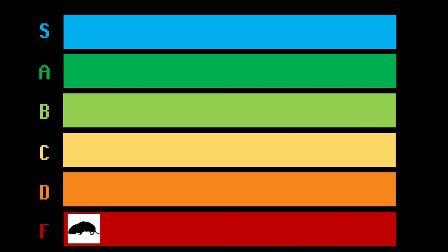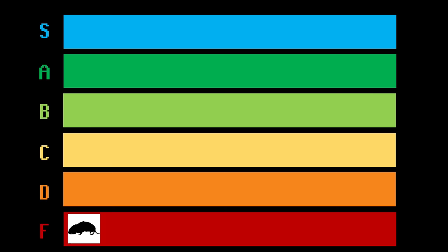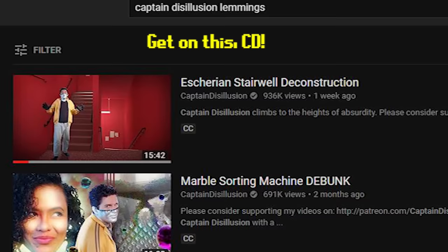Bottom of the tier list is the Lemming, but not for the reason you might think. It's a common misconception that Lemmings have such a low intelligence stat that the only thing they're good at is getting a big group together, jumping off the stage, and uninstalling. This isn't true — although to be honest, if you're manning the Lemming, you might be better off uninstalling. But anyways, those Twitch clips are fake, don't be fooled.